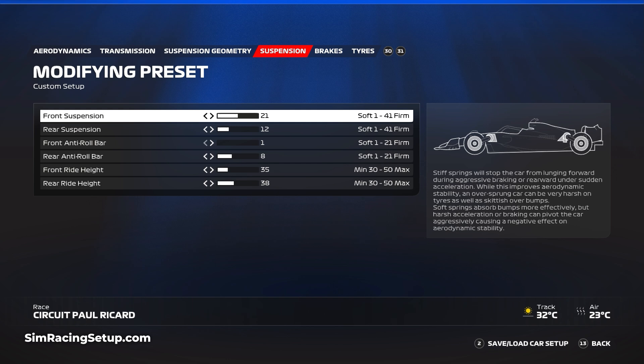I've then softened the front ARB right down to just 1 while actually stiffening the rear to 8. This is also very unusual but works incredibly well to balance the car. Then for the ride height I've gone with a pretty traditional approach of 35 and 38.